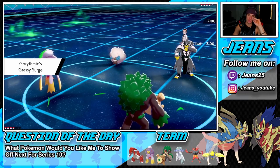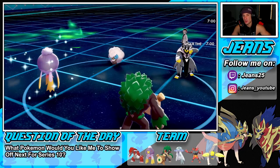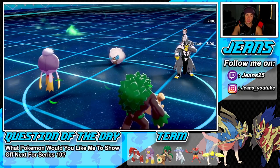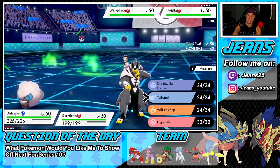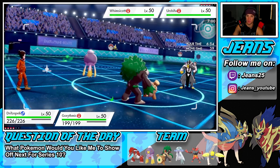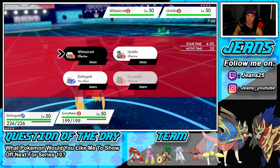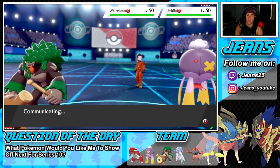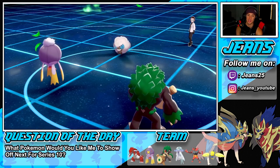Let's see how this plays out. Their Grassy Surge is boosted. I could Will-O-Wisp or go for Hypnosis, but I'll go Will-O-Wisp on Urshifu and Fake Out onto Whimsicott — that's a good turn one. He might protect that Urshifu since it has Water typing and then swap. He goes into Rillaboom, which I'm totally cool with.